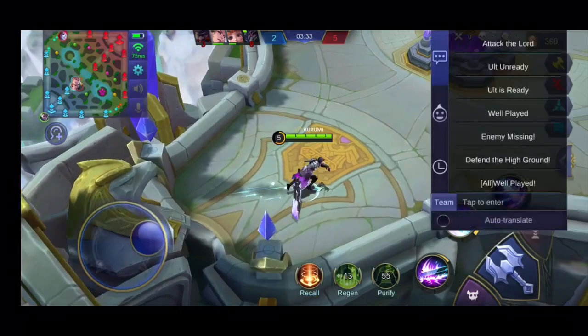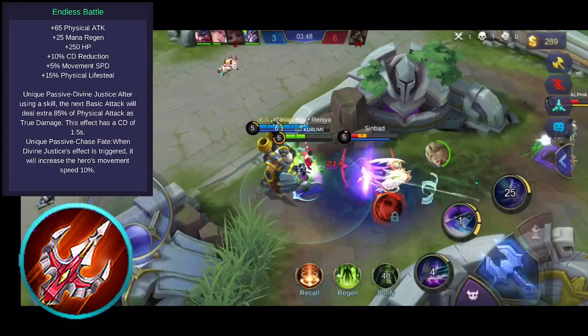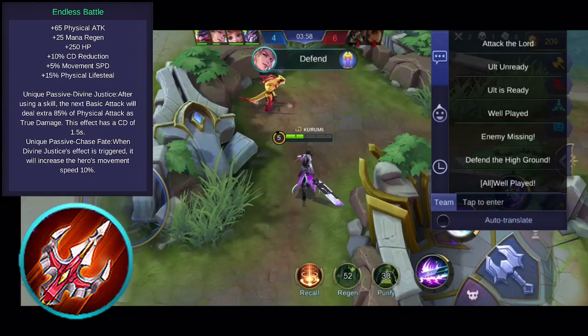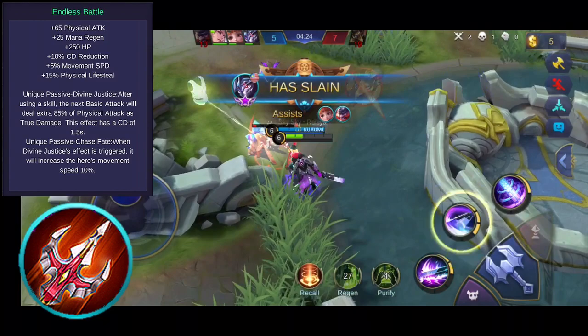As a starting item, you can consider buying Swift Boots. Swift Boots grant additional attack speed and movement speed, which will let you deal lots of attacks especially during team fights. Buying attack items such as Endless Battle can boost your damage effectively. This item gives you additional physical attack, health, mana regen, lifesteal, movement speed, and cooldown reduction. Its unique passive grants you additional true damage on your next basic attack after using a skill, and also grants additional movement speed. Take note that Alucard has no mana, so we choose this item because of its unique passive that deals true damage to enemies. With the cooldown reduction and unique passive, Alucard will be more explosive.